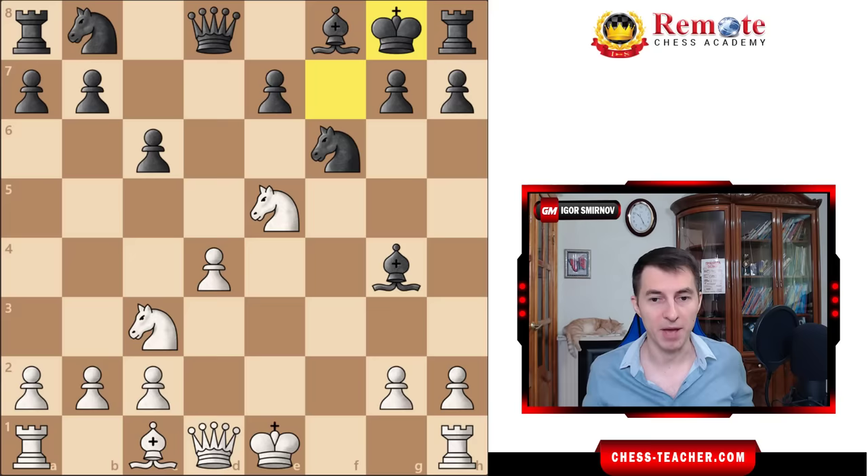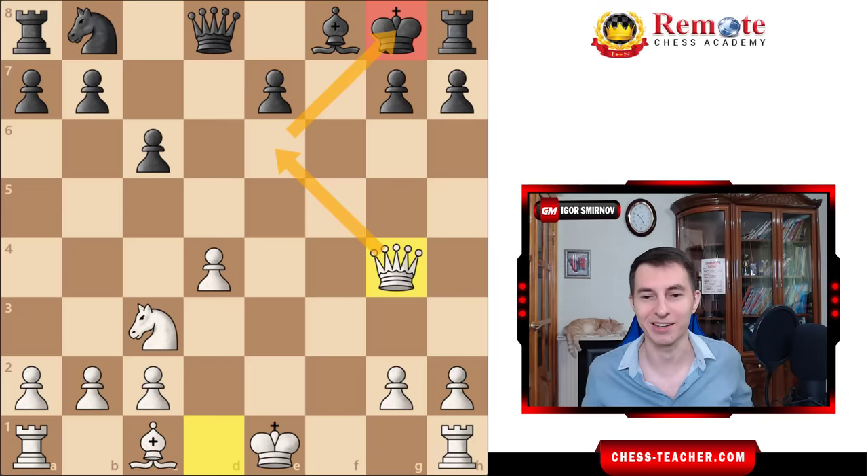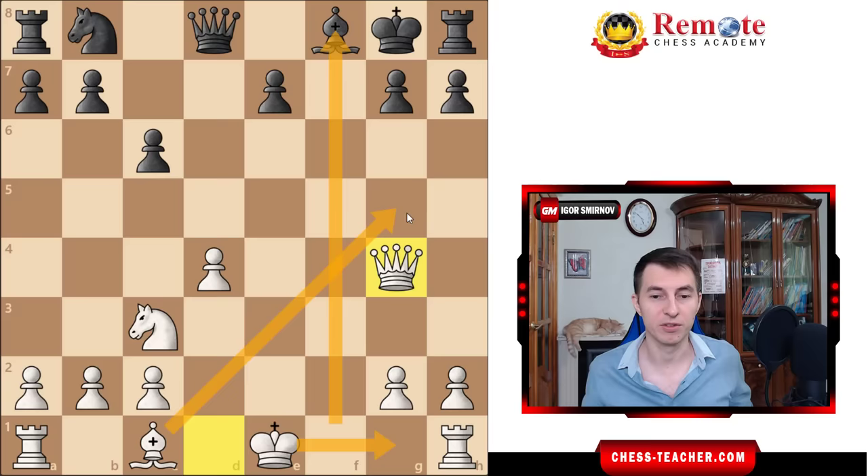Now, after that, black goes probably king g8 or king e8 — it doesn't really matter. You take the bishop back, and what happens here is that we have this king which is permanently weak. In fact, you're threatening checkmate in one, which is nice. But even if black saves their king right now, they're still in big trouble because this king is just dead weak and there is nothing black can do about that. You can easily castle and bring your rook to the f-file to support your attack, your bishop can get out — your attack is just so natural that you're completely winning.